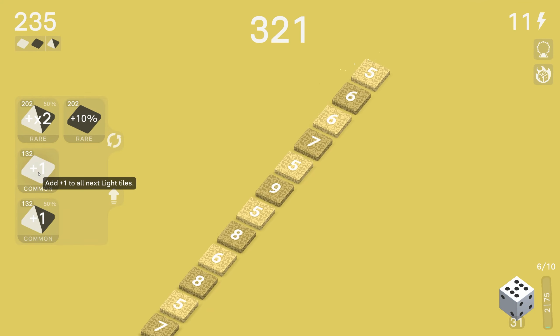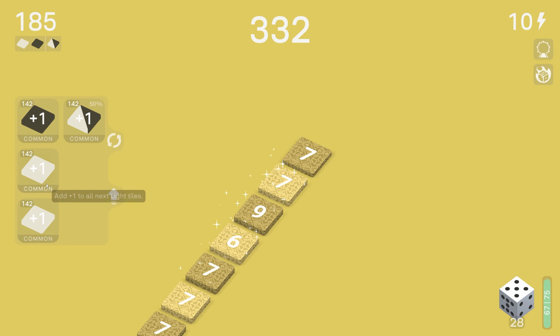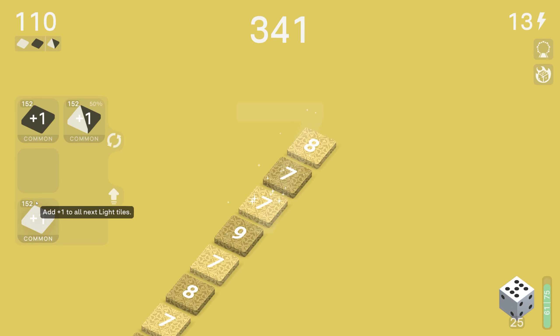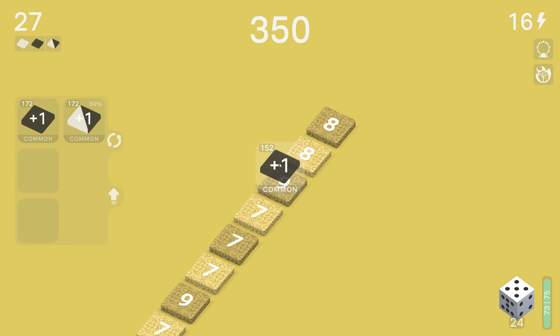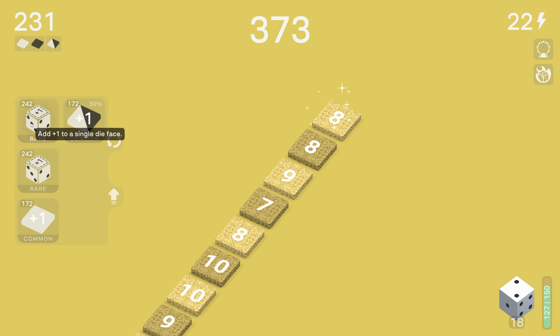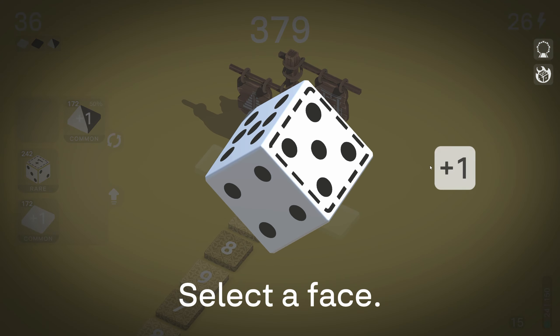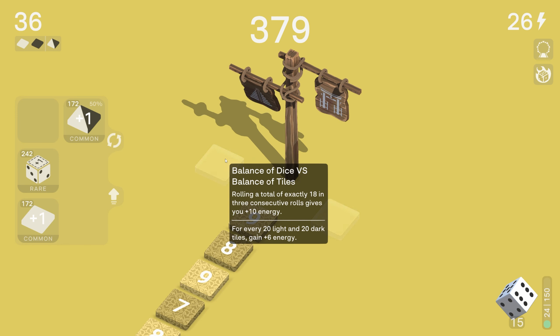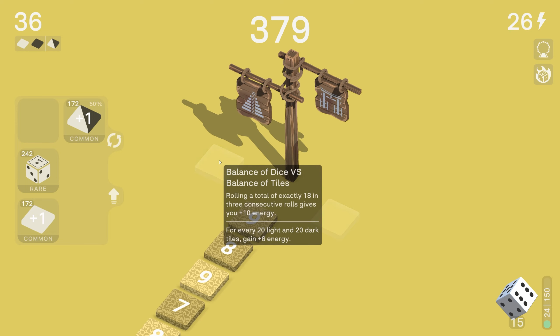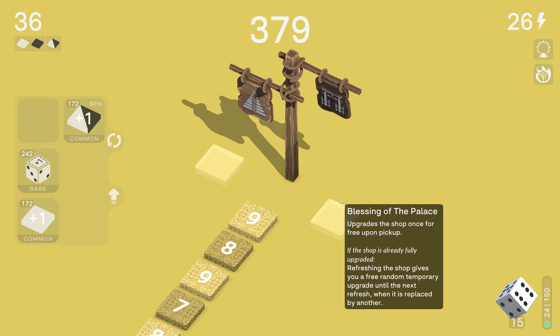That was a nice 20 roll! 500 to upgrade the shop again - nice counterpart. Two more dice here as well, I like that a lot. Balance of dice - rolling a total of exactly 18 in three consecutive rolls gives you 10 energy, or for every both tiles gain six energy. That might be the shout to be honest because I am going that route. Or upgrade the shop once for free on pickup.